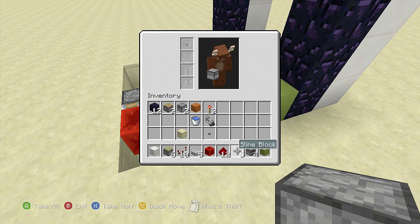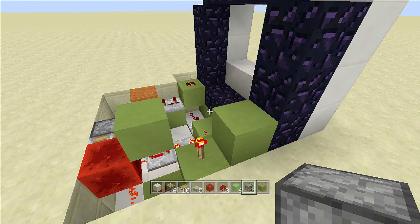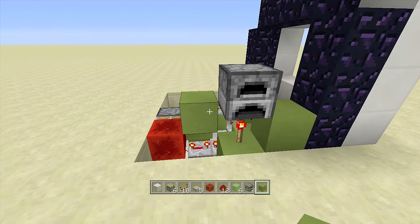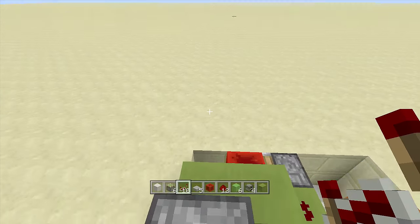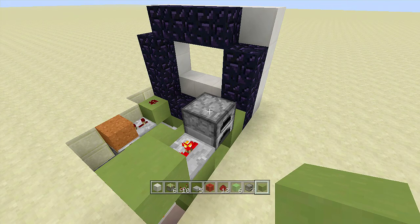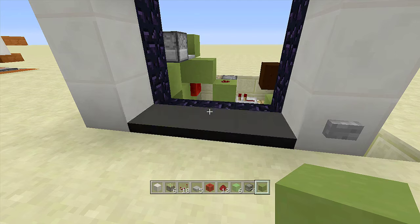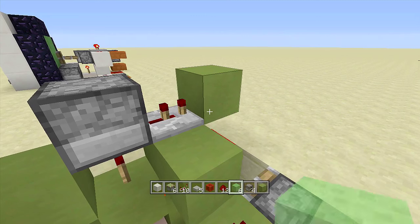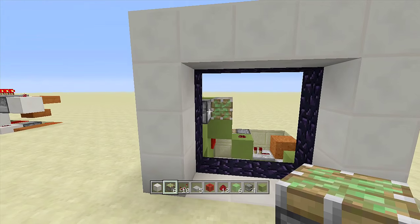Take out your immovable objects — I'm using furnaces, but you can use obsidian or a dispenser, just make sure a piston cannot push it. Place the immovable object on top of the redstone torch, then a block next to it. Coming out of the immovable object, place a repeater going this way on two ticks delay, then a block in front of it. Swing to the front and click the button — we want the pistons down and the repeater in the back off. Where the repeater went off, place two sticky pistons starting off this block facing the front of the portal.